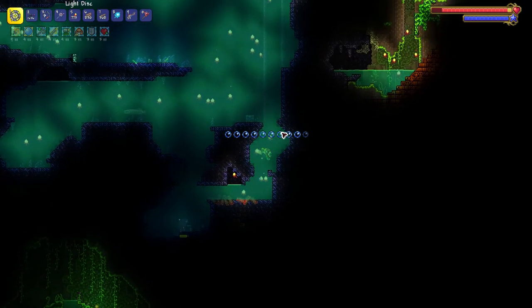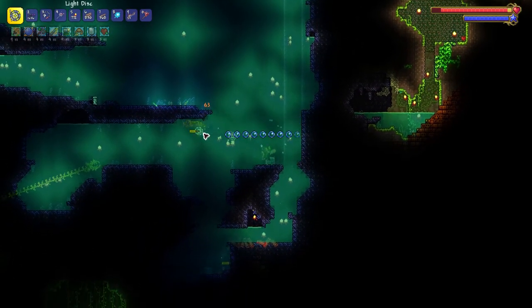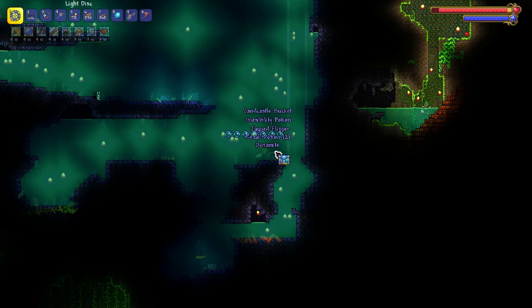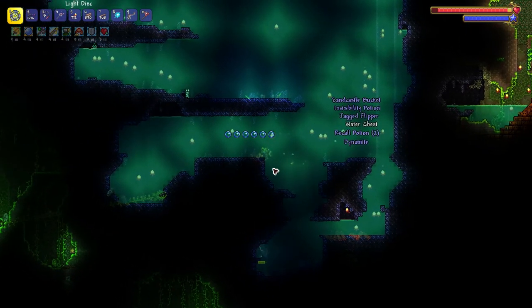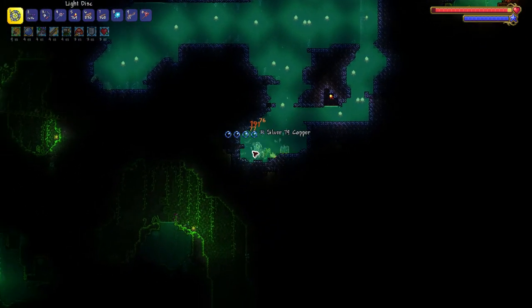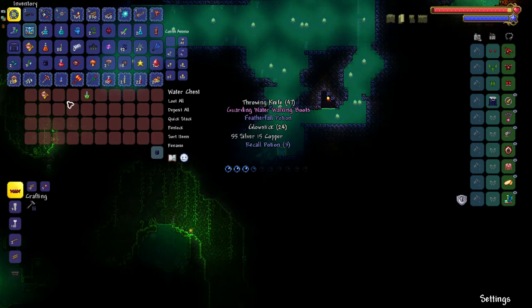Do you want water walking boots? All you have to do is open up water chests and hope that it's inside one of them. You can also get it by fishing in the ocean, getting ocean crates, and opening the ocean crates.